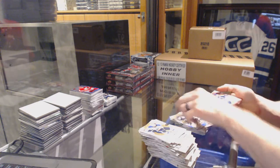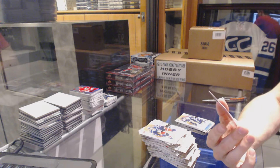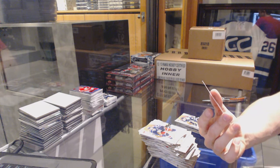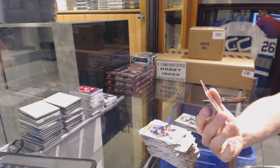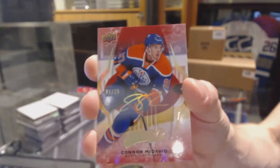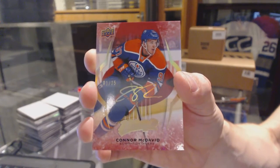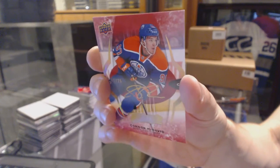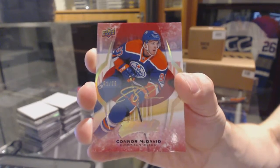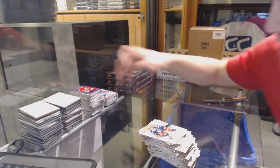Puzzle for the Jackets, Scott Hartnell. And it's a second year card, but that's still sick. We've got a Super Script number one of 25 for the Edmonton Oilers, Connor McDavid. One of 25 Super Script for the Oilers, Connor McDavid.